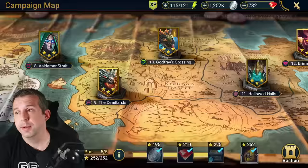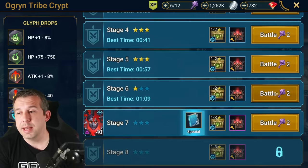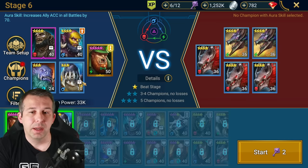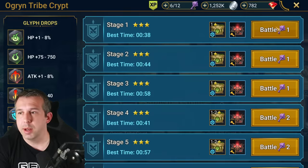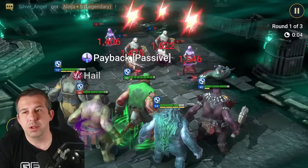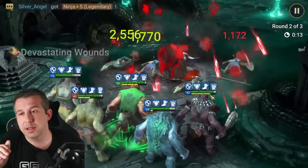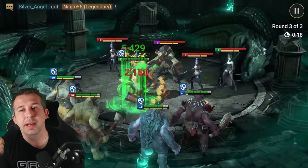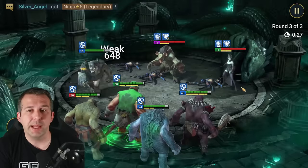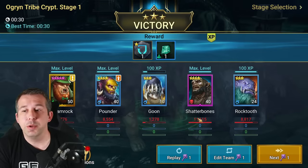You also gain experience outside of campaign. In faction wars, I never run just a clean team — I always put in the maximum number of champions. Although you don't get a ton of experience from faction wars, you do get a small amount and can take people up a couple of levels from the different fights. Never run a completely empty team, especially early game. Do faction wars every single day — it gives you extra leveling as well as gear drops and forge materials. The higher up you go, the more experience you gain.